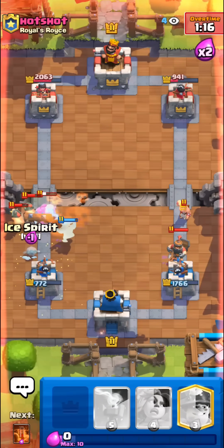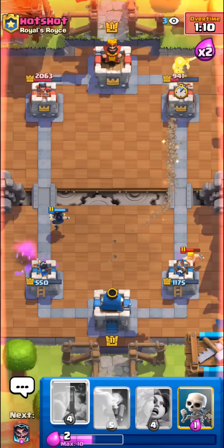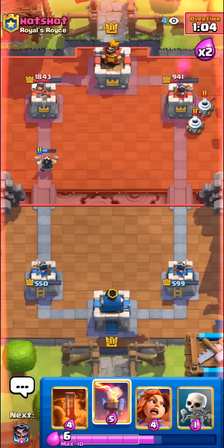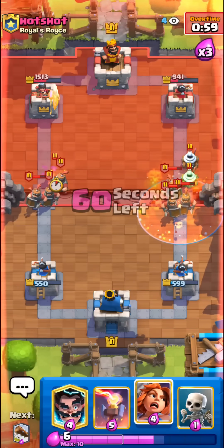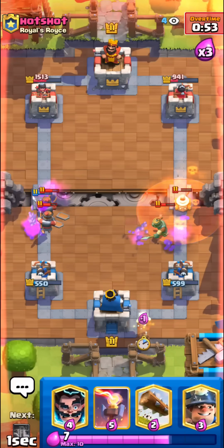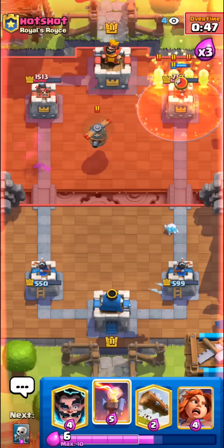We have to ignore the right side. I'll just poison to take care of the entire right side. Really bad Mother Witch play from him. I don't know how this guy's even winning — he's not even playing too well. I'll just miner plus poison — we have to at this point, he might go in for Royal Hogs.